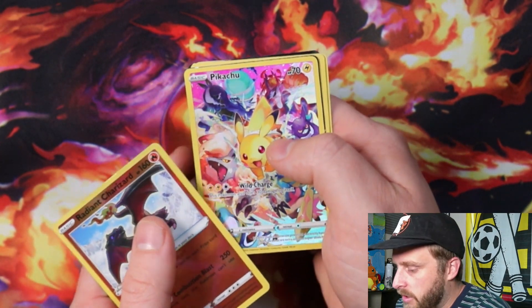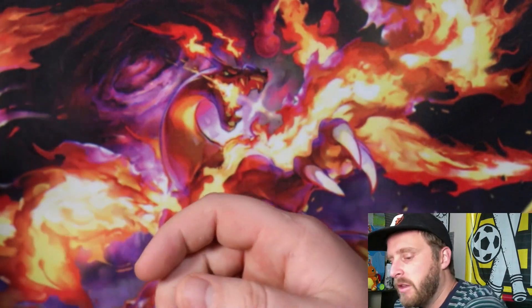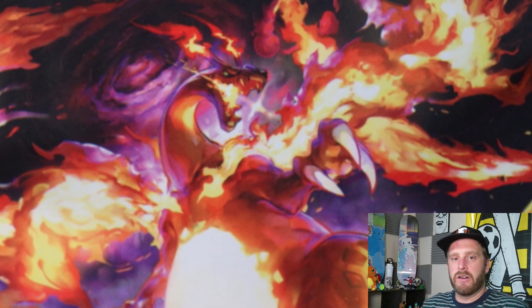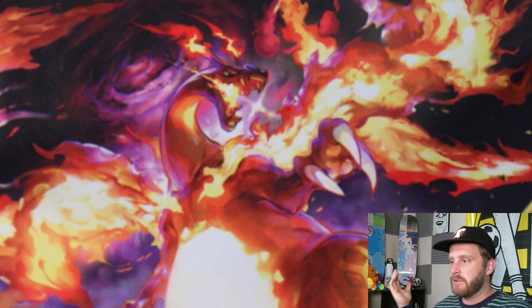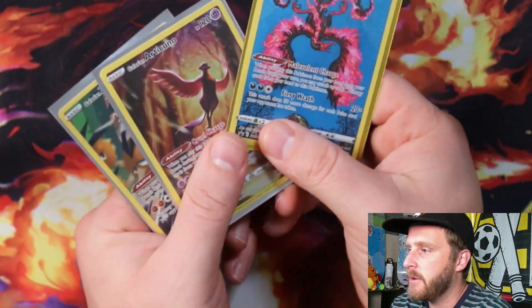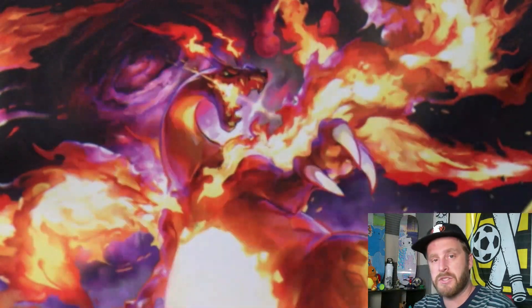That's okay — I'm happy with those hits. Overall we got Radiant Charizard, Pikachu Secret Rare which is super cool, Zacian V, Miltank, Charizard V, and Swablu. Not bad, not great, but that's okay. Those tins are all kind of all over the place — what are you gonna do, it was fun opening them. For the last time, if you want to enter to win these three promos, just like, comment, subscribe. See you guys on the next one!